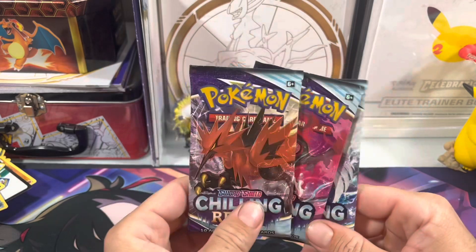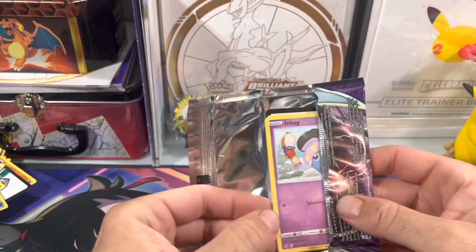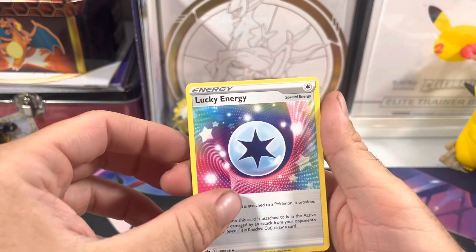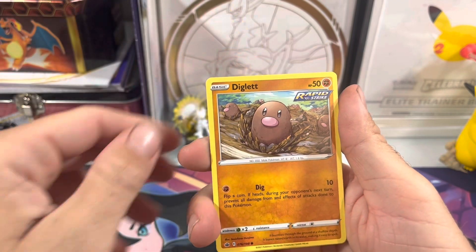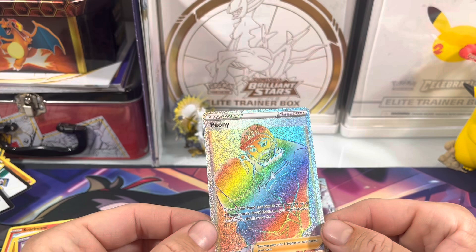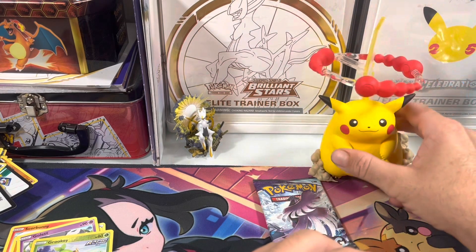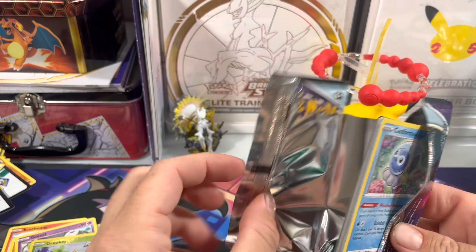Come on — Moltres, Articuno! Water energy... Lucky Energy — let's see if it's lucky. And a rainbow! So we got a secret rare. Now all we need is an alternate art. We have two trainers so far: one rainbow and one full art trainer. Not a bad box at all — honestly not bad.